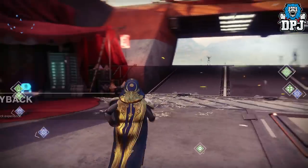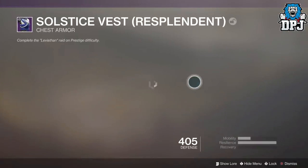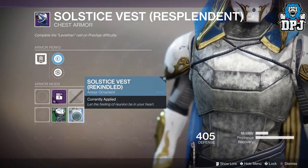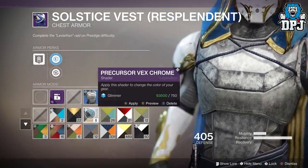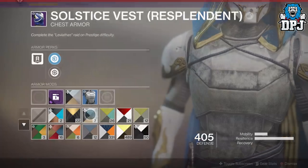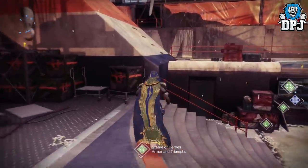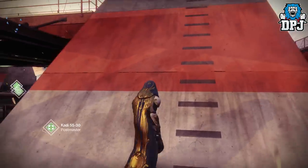Or what you could do — and this is probably what many will be doing — is change the chest piece to the blue rekindled set look. Apply that, then apply this shader called Precursor Vextron. Let me move to better lighting here so you can actually see this properly.